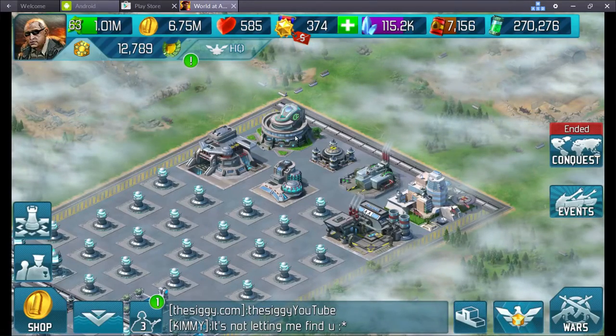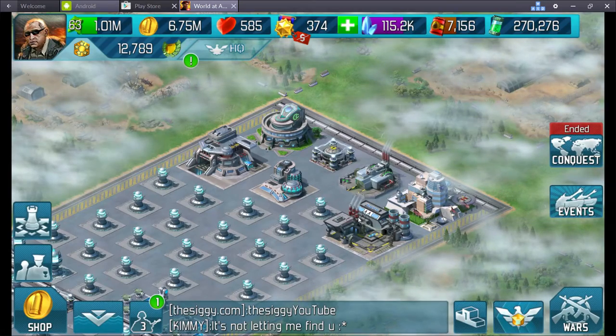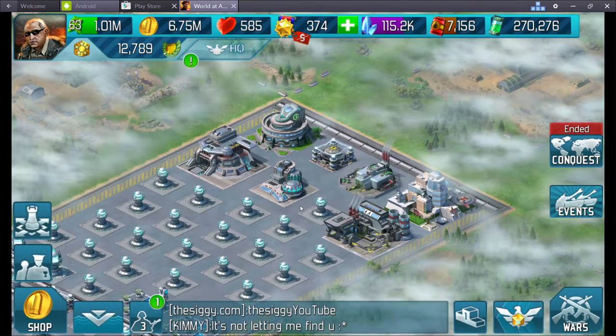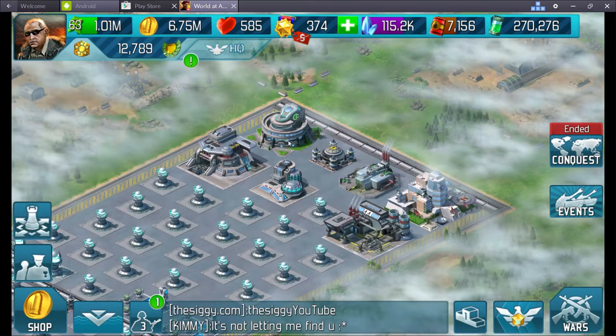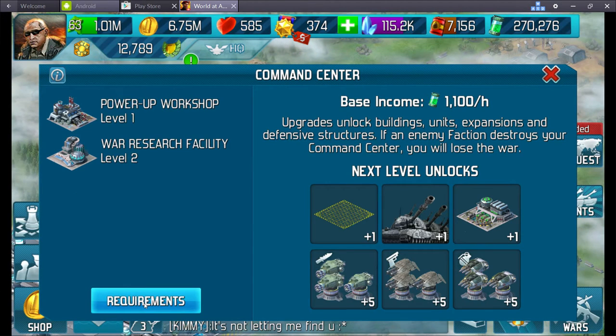A further snippet on Update 20. I'm in the Faction Warbase. If you look at the Command Centre, we're currently at Level 2, and our requirements on there is we need a Power-Up Workshop Level 1 and a War Research Facility Level 2.